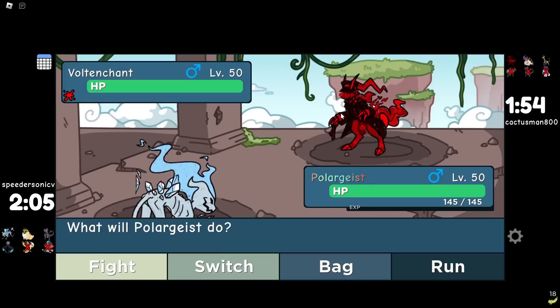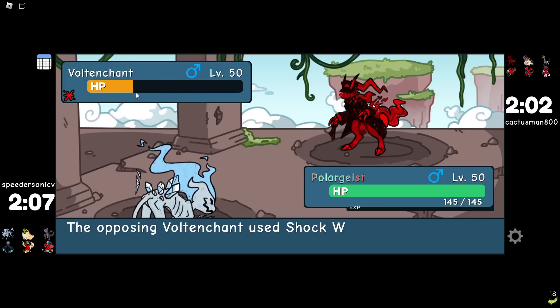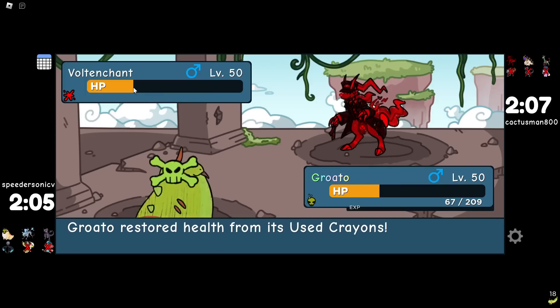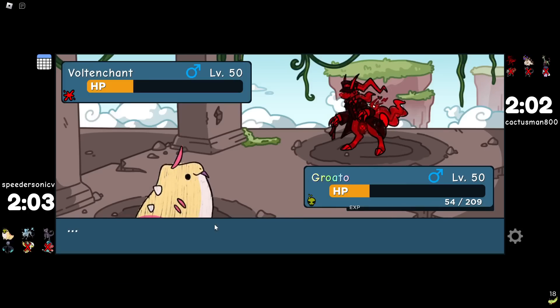Now I can hit this because after this dies nothing outspeeds Polar Geist. I Cone of Cold for half health. I switch out, go Growado, and then I have to kill Voltanchant — hopefully that won't be too difficult at this point. I can heal up and Body Slam here — Body Slam has a chance of killing and that's what I need right now. I think I can live one more Shockwave, then I'll die to disease next turn. I always Body Slam.